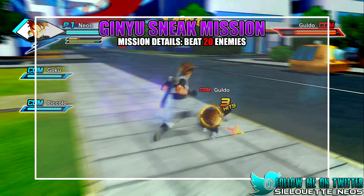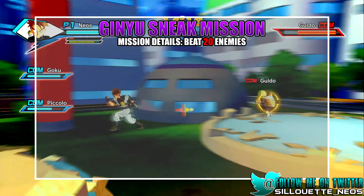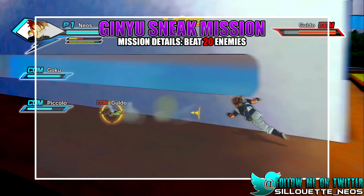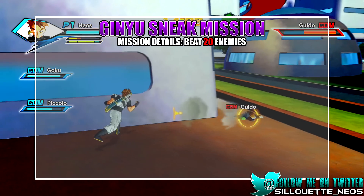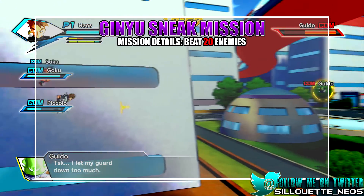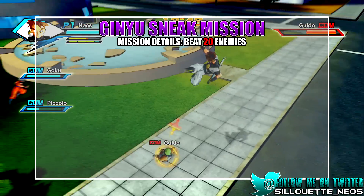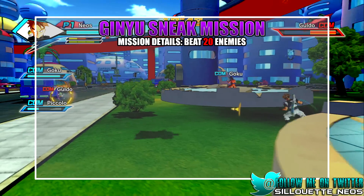In this mission you have to beat 20 NPCs — 20 random enemies — while in Frieza's spaceship trying to collect the Dragon Balls. You also have to protect Krillin and Gohan. There are about three or four segments to the mission inside the spaceship: you kill a few NPCs first, then you fight Gildo who runs away, and then you do another segment killing more NPCs to reach that 20 total.